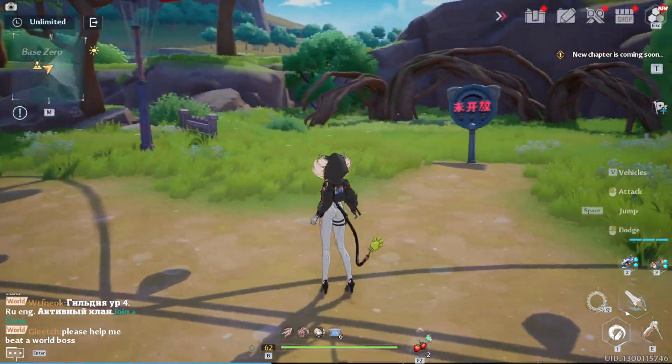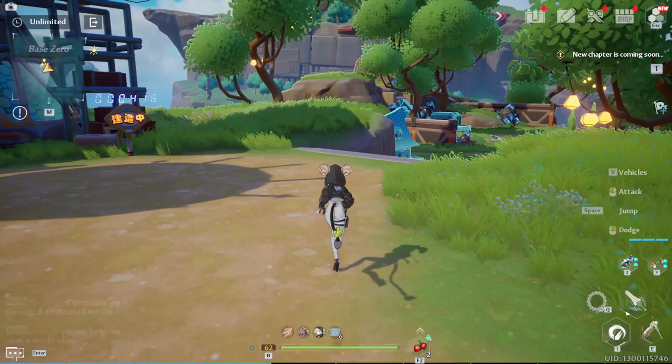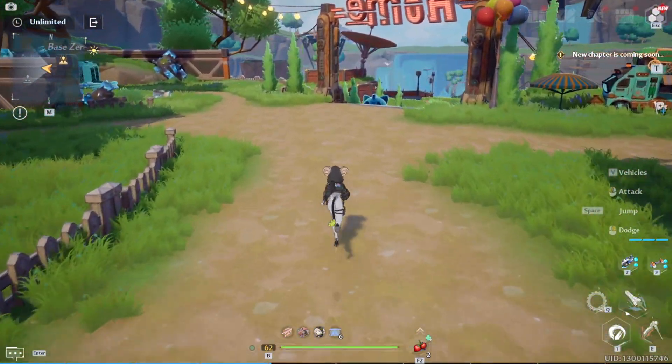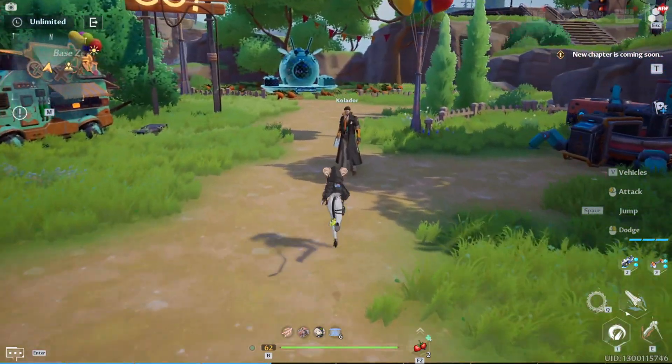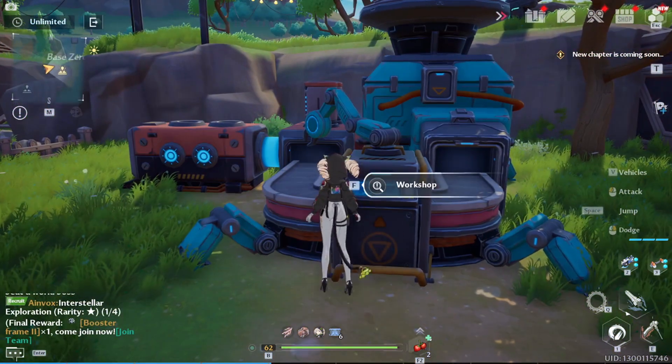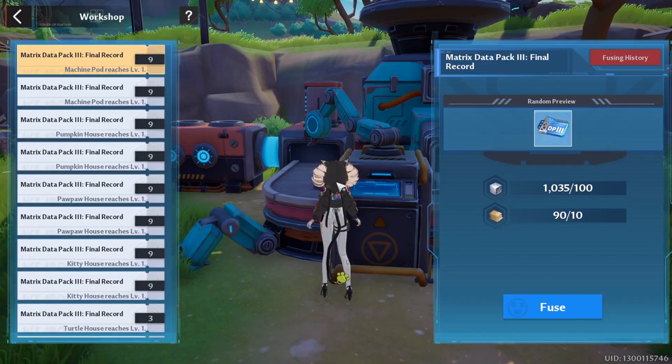Let's move a little bit to show you more. You have many buildings here to check out. Collador is here, and then we have a Workshop. In the Workshop, you'll be able to fuse and craft many interesting things.